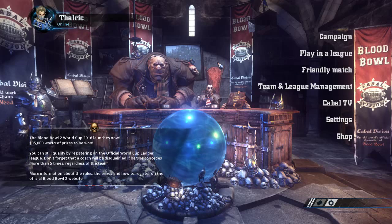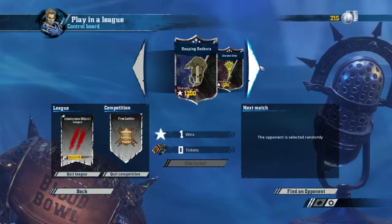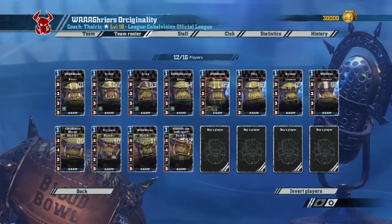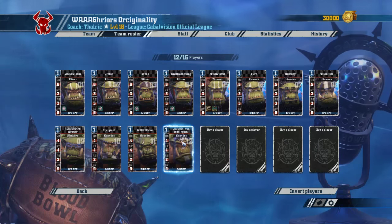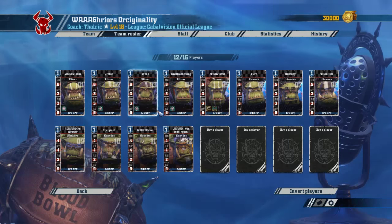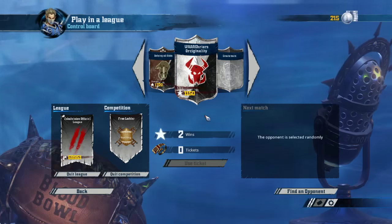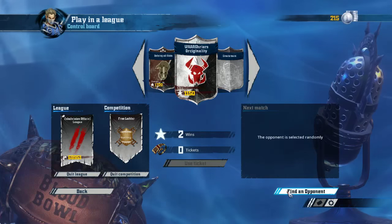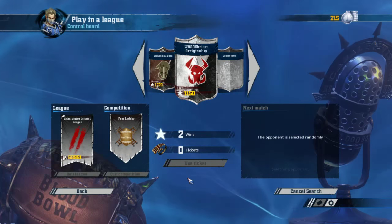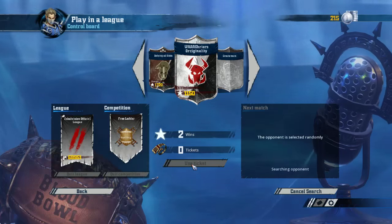Hello and welcome back to Tharic Plays Blood Bowl 2. Since the second match with the Orcs was cut short because of that disconnect from our opponent, we're going to play a third match with them. Let's take a quick look before we get started. We have added our fourth Black Orc to the mix, so we're at 12 players right now. No level ups yet because the MVP got on players without any SPP, but that's fine. Our team value is a little bit high for my taste concerning the skills we have, but I hope we'll be fine. Let's just try to find an opponent and see what we get. I wouldn't mind a team with a similar team value to ours, just so that things don't get too crazy while I'm getting the hang of Orcs.